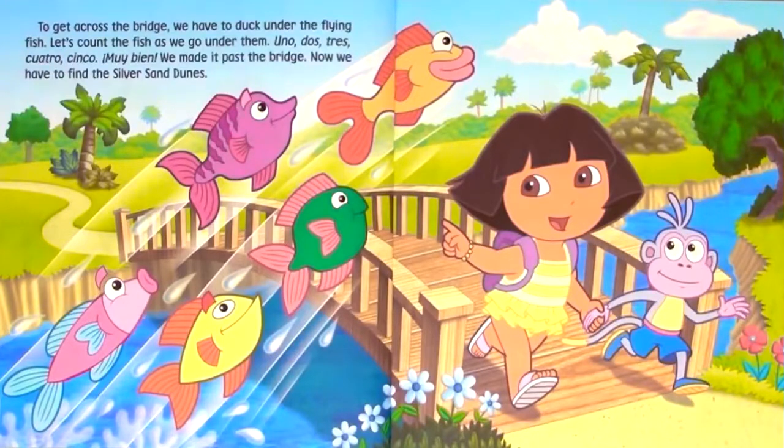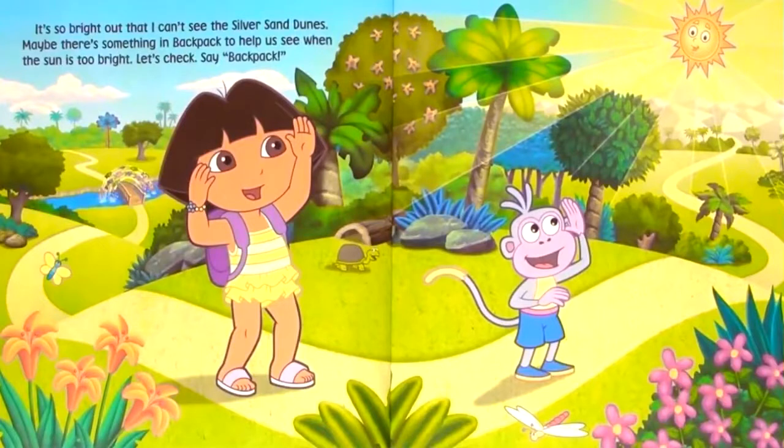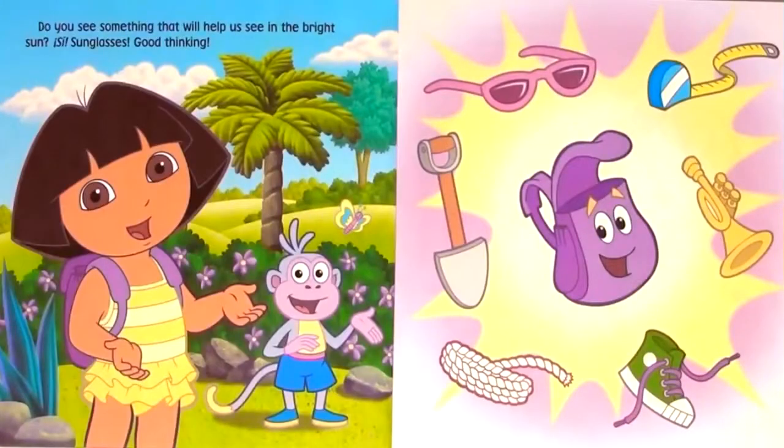Now we have to find the silver sand dunes. It's so bright out that I can't see the silver sand dunes. Maybe there's something in Backpack to help us see when the sun is too bright. Let's check. Say, Backpack! Do you see something that will help us see in the bright sun? Sunglasses!